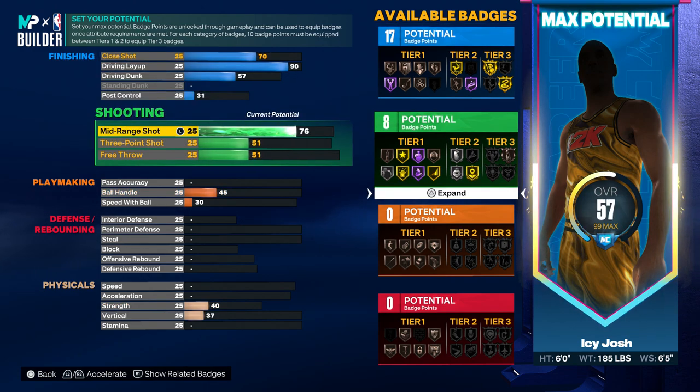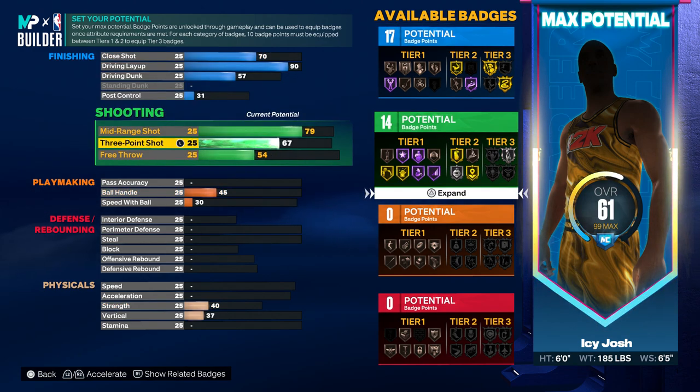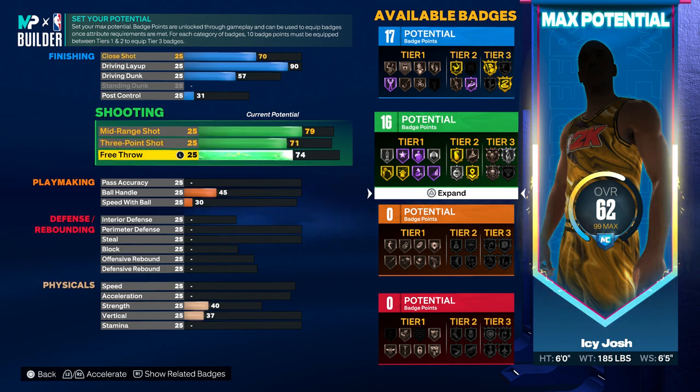For the shooting, you want to go ahead and up the mid-range all the way to a 79, up the three-pointer to a 71, and then for the free throw put that up to a 74.